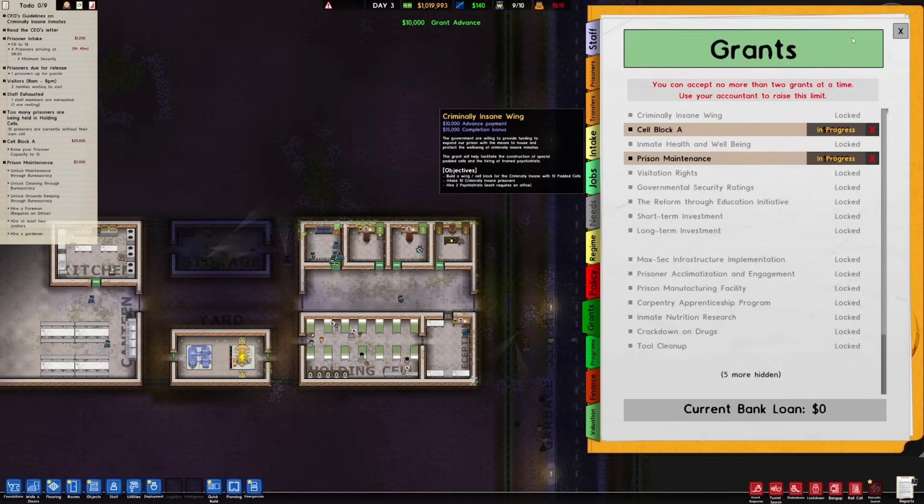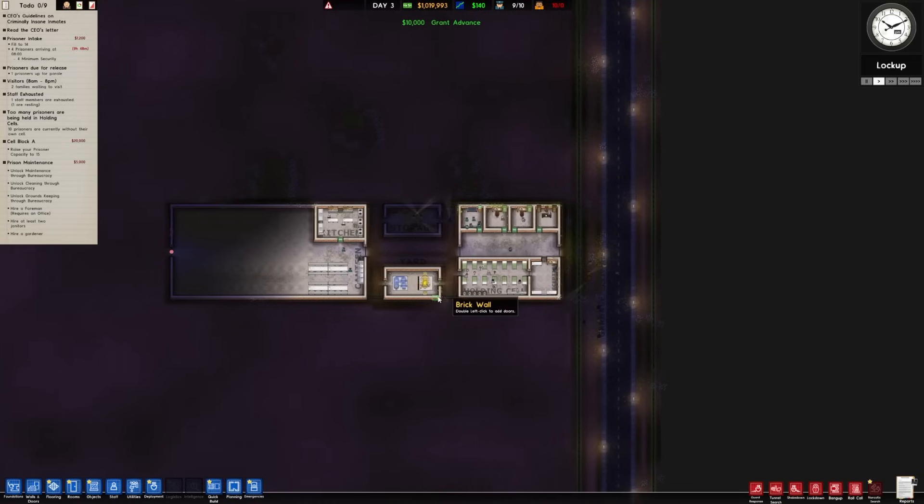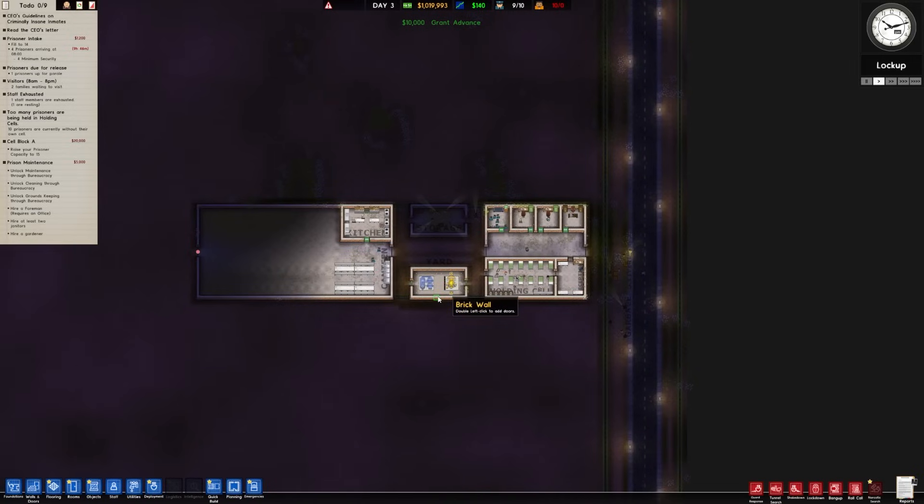I'll go ahead and get the prison maintenance one started — that's what we're going to work on next in the next episode. So this is where you guys come in: if you have any specific things you want to see in terms of cell block design, overall prison design, whatever — now is the time to let me know in the comments before we start building stuff, because we're not going to want to change too much. I do want to see what you guys are interested in having put in here. If you have design ideas, et cetera — because as I always say, it is a let's play, not a watch me play the game.